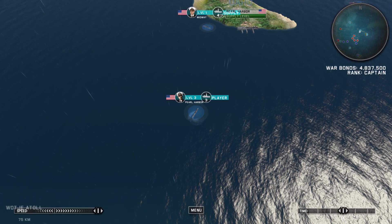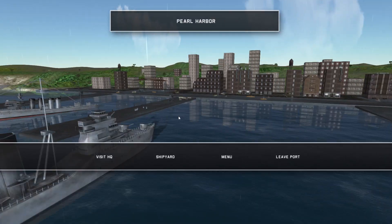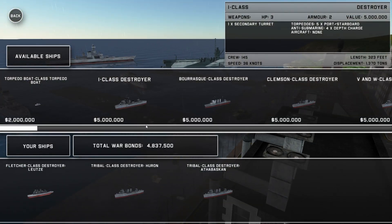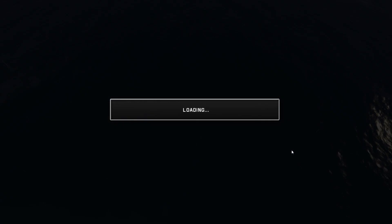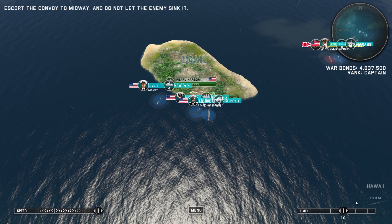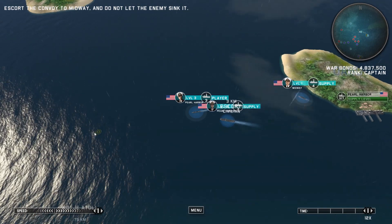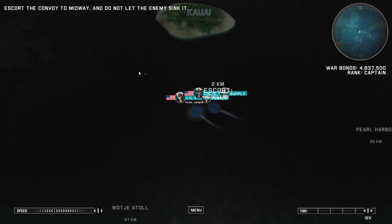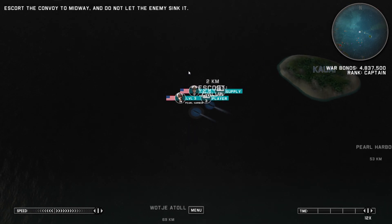Nice, a million dosh! Still don't have access to cruisers which kind of sucks, but another convoy - awesome. Just need to do these missions and we're gonna get so much dosh that once the cruisers come around, we'll be able to afford all of them - cruisers cost about 10 million bucks. Now where the hell is Midway actually? Oh, we have to escort the convoy - alright.